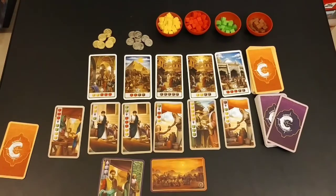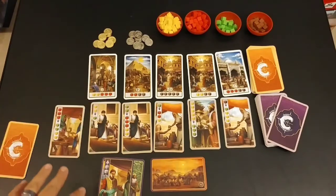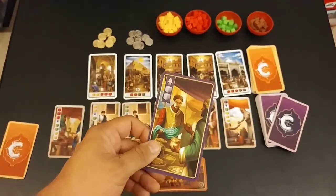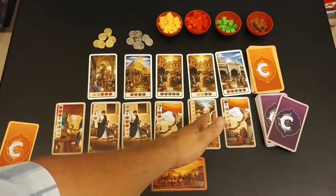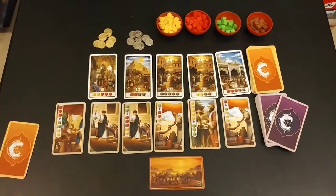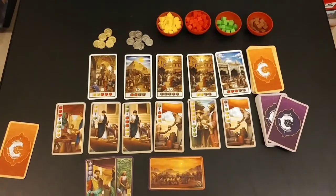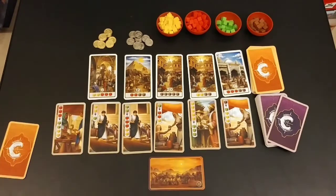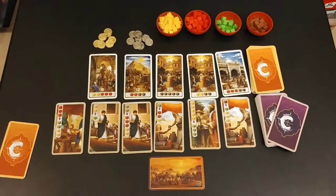On your turn you can do four things: you can play a card, get a card, purchase something, or rest. You can either play one card from your hand and do what it says, or take a card from this row paying anything you need from your caravan, or deliver spices to get victory points. The last action is rest — once you've played your cards they're no longer available to you until you rest. When you take the rest action, you pick up all the cards back into your hand, and that's your entire turn.